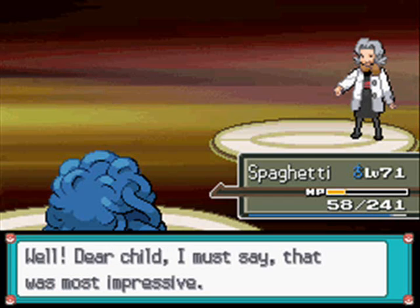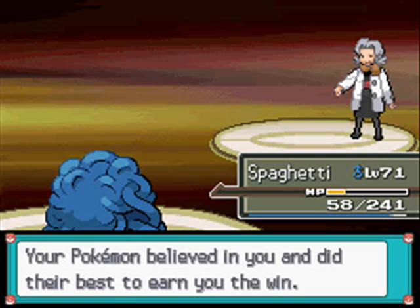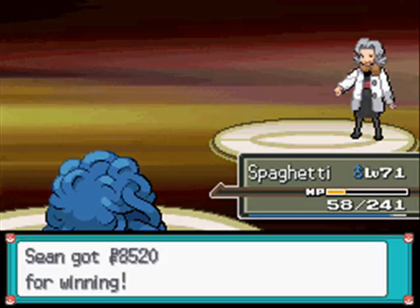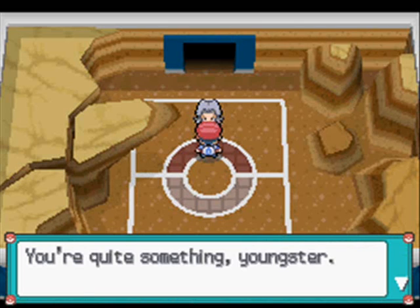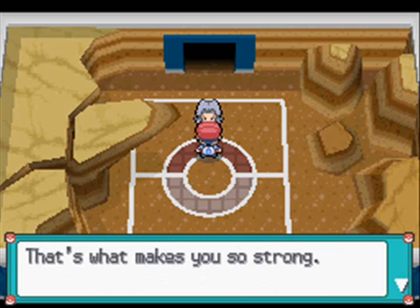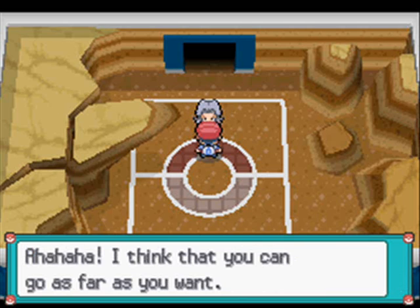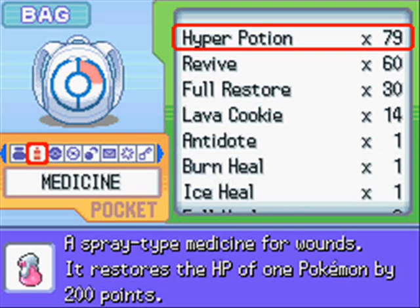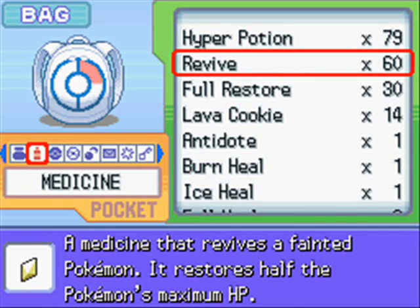Bertha: 'Dear child, I must say that was most impressive. Your Pokemon believed in you and did their best to earn you the win. Even though I've lost, I find myself with this silly grin. You're quite something youngster - I like how you and your Pokemon earned the win by working as one. I think you can go as far as you want.' I want to get to the end, so let's keep going.